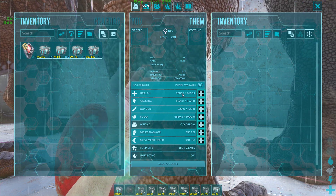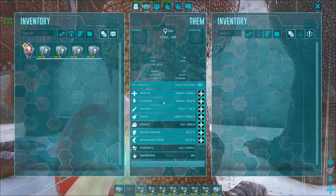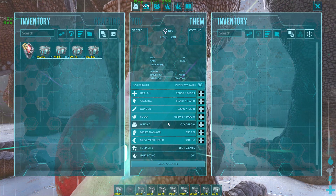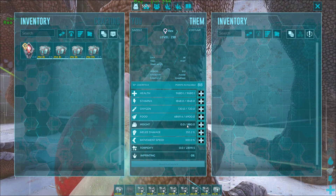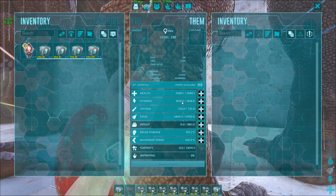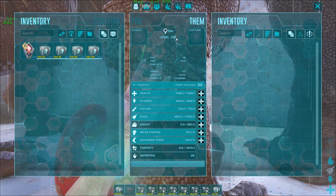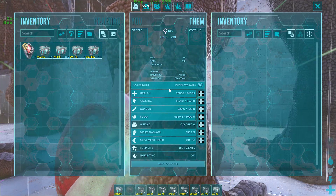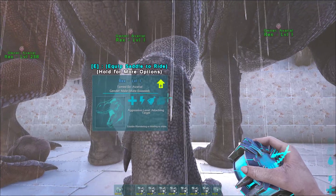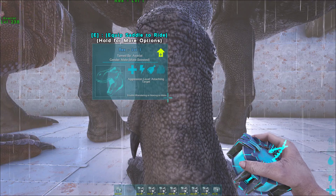That's all you really need, but a lot of people like to have absolute monsters and want to clean up stats like food, weight, oxygen, and stamina on their dinos — building them higher so they can reach higher levels without hitting the cap with wasted stat points.